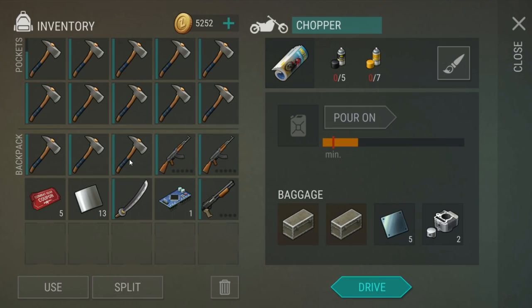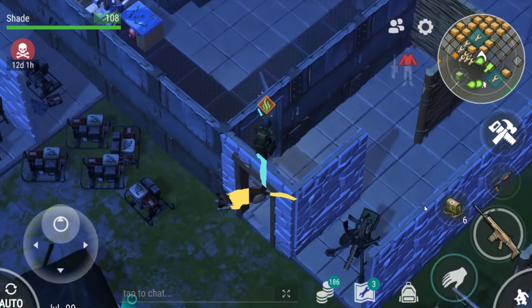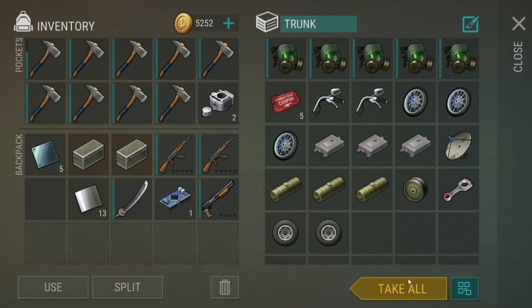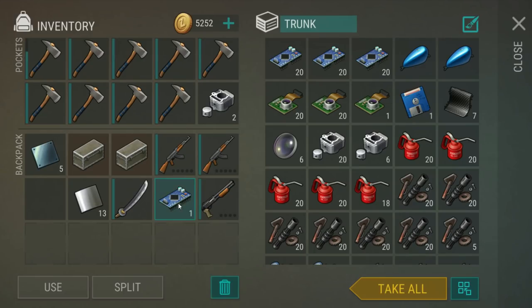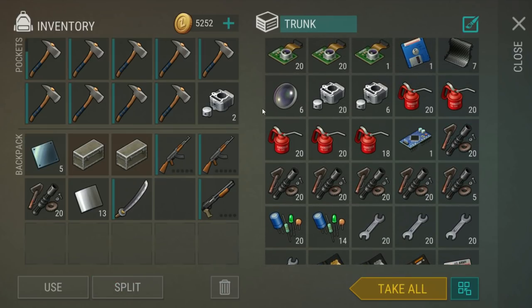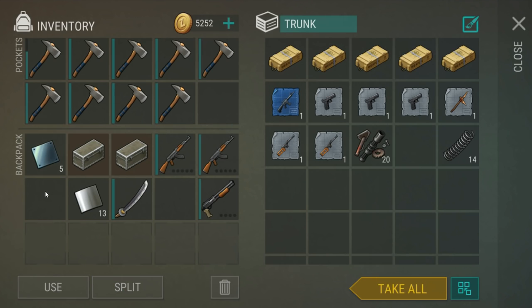Did not mean to use a med kit there, but oh well. Let's drop off four hatchets and sort tickets — they'll need to go over in the bunker, and I think I've got enough now to actually open up a ticket crate. Electronic circuit, there's not room for you — some of these can come out. We are up to 61 electronic circuits in there. Steel plates — perfect.